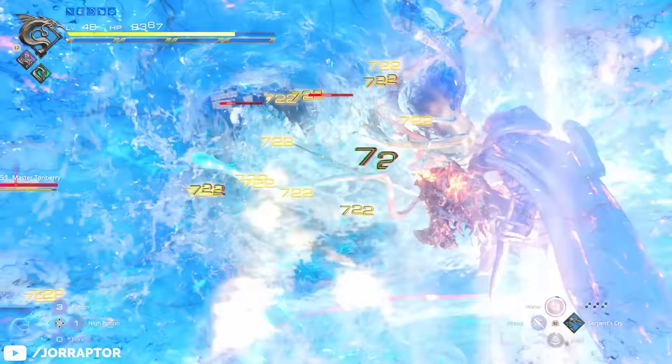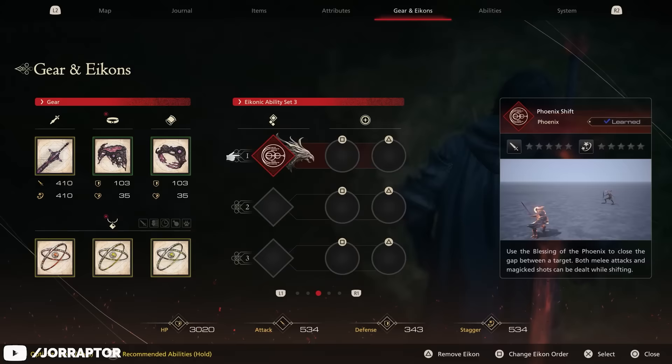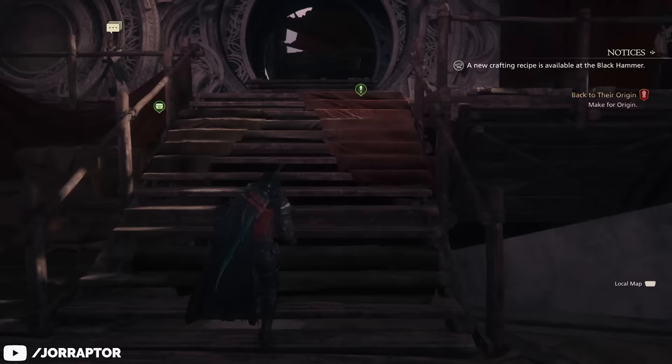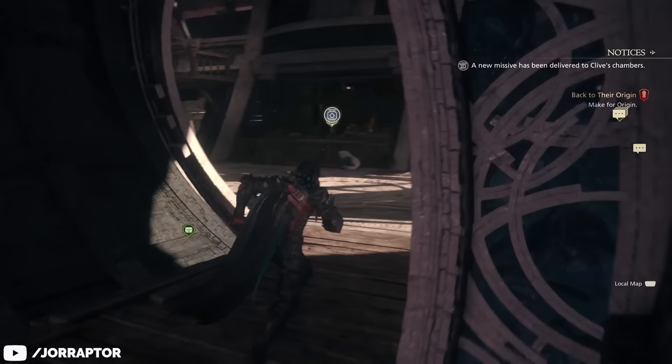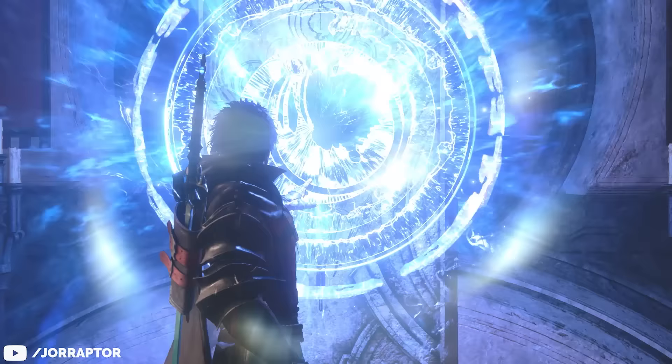The new update also gives you the option to create up to 5 icon ability loadouts that you can easily switch between outside of combat. You'll definitely want to put together some powerful loadouts, because once you finish the main story of the Rising Tide DLC, there's another surprise waiting for you back in the hideaway. In order to access it, you need to do this on a save file where you completed the main story, marked with a golden star. If you then interact with the Arete Stone, you will trigger an event — I'll give you a proper spoiler warning when I discuss it.